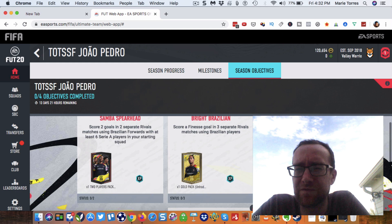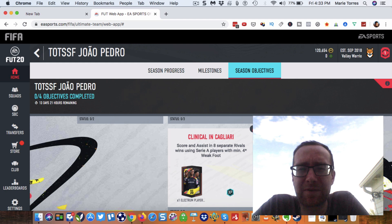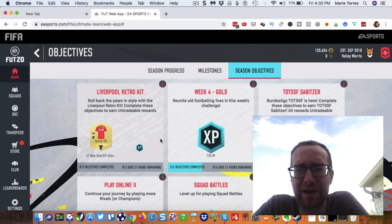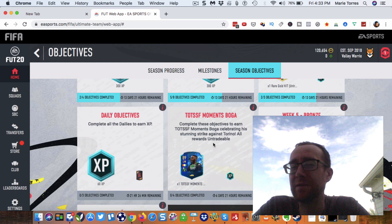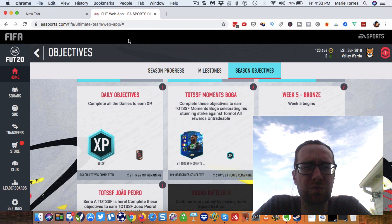Then, assist with a through ball using players with a minimum four-star skill moves — if you have Brazilian players in your midfield, that's probably going to cover that anyway. And then, clinical in Cagliari: score and assist in eight separate rivals wins using Serie A players with a minimum four-star weak foot. That's not going to be very difficult. You've got 13 days for that one, so don't worry — but focus on Boga first because in a week there'll be a new sub-league coming out, maybe the Chinese Super League, with another week-long objective player. Get started on Boga now — that's probably the easiest approach.